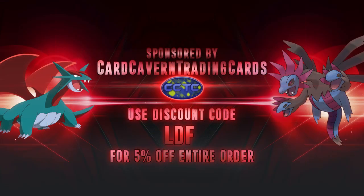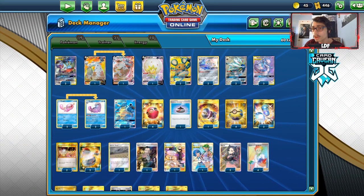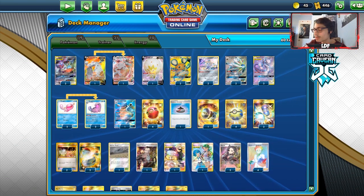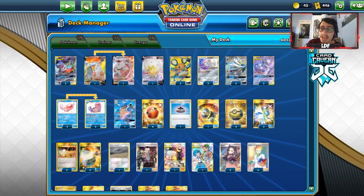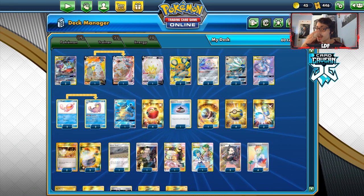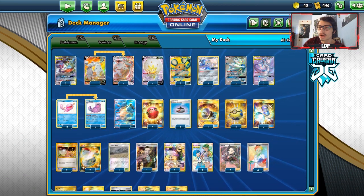Before we get into the video, shout out to our sponsor CarGavinTCG. If you're looking for PTCGO pack codes, head over to CarGavinTCG. If you have any codes or cards you don't want, you can trade them in and they'll give you cash or in-store credit. They also have Rebel Clash codes, Pre-Release Kit codes, and specific GX codes. The Zacian V and Pikarom Battle Arena theme decks are out Friday — the Pika deck has four Jirachis. Use code LDF at checkout for a 5% discount. That greatly supports the channel.